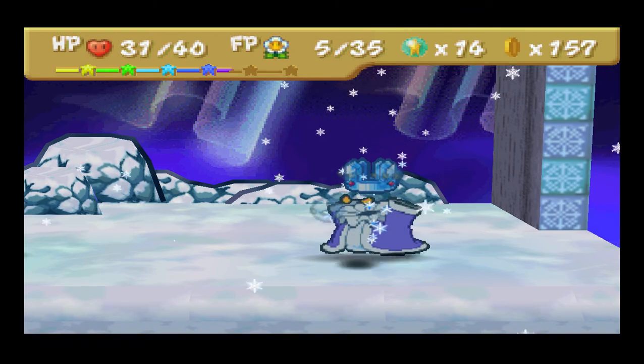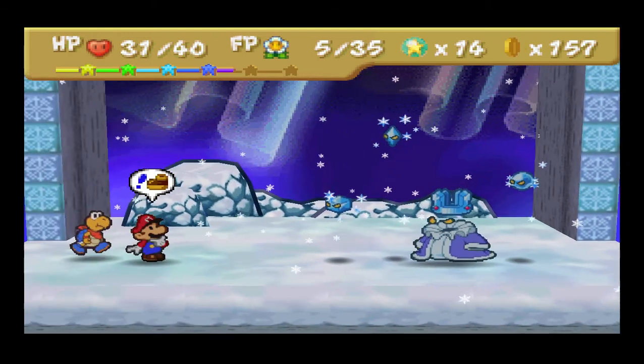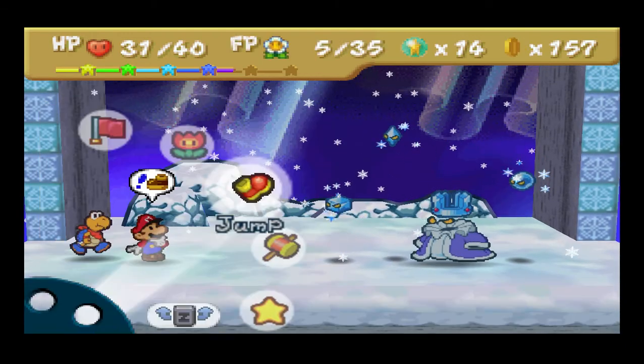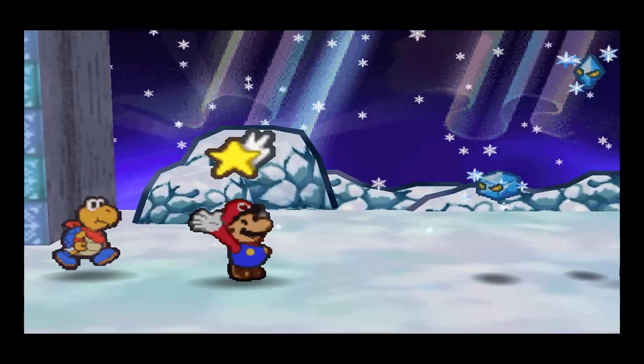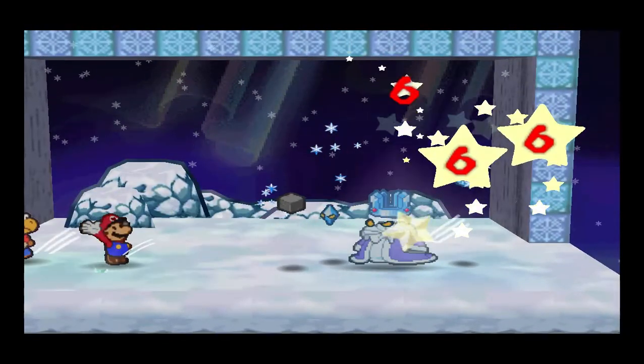Okay, he's just going to summon them back. I can't use the Mega Jump right now — that's why I recommend you have a lot of FP. So I'm going to use Shooting Star. It does six damage. Maybe it should do six damage — yeah, like it does.